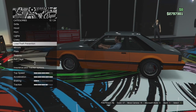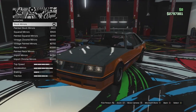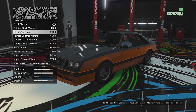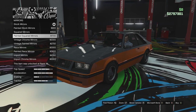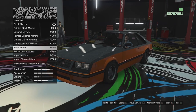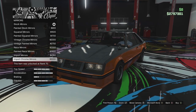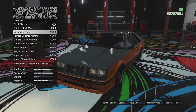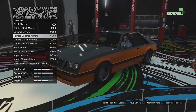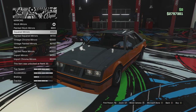Mirror options: there are big plastic square mirrors, a painted secondary version, square mirrors, painted square mirrors, vintage chrome mirrors, a secondary version of those, race mirrors, a secondary version of those, import mirrors, and import mirrors in chrome. I'm going to go for the square plastic mirrors - I'll keep them plastic, I think that'll look better.